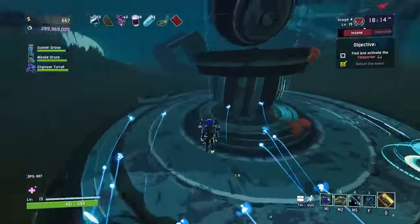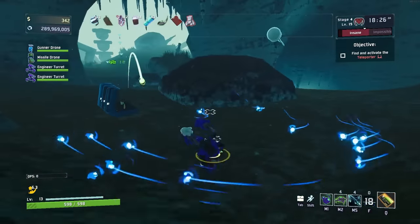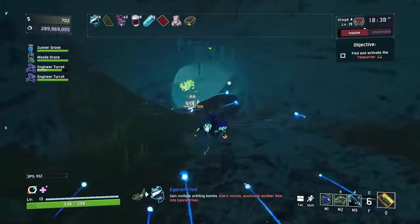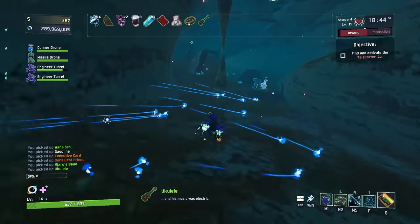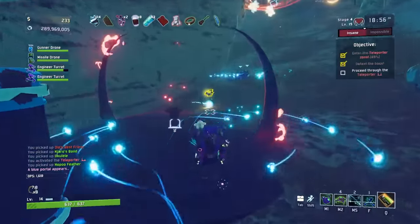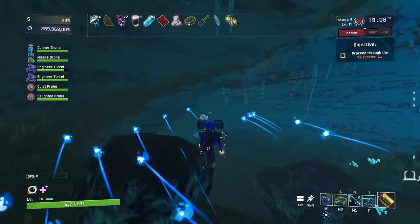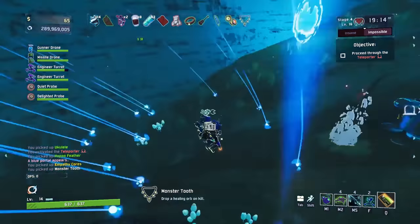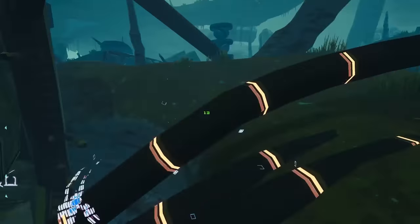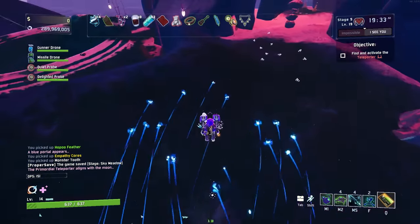And then I get like the best item I could possibly get — Dio's Best Friend, which is an item where if you die, you respawn. In most runs it's not the best. But for Engineer, if your sentries inherit it, every time your sentries die they're going to respawn with invulnerability, which is very cool. So it's a super cool item — definitely one of my favorites to see on the Engineer. Very happy I got that. And spawning those turrets, you can just see the billion orbs.